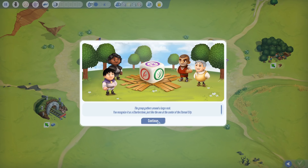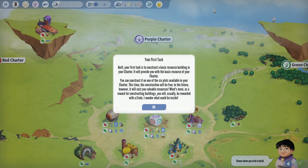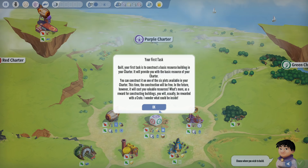The guards unload a number of mysterious crates and forbid you to open any of them. The group gathers around a large rock — the Charter Stone, just like the one at the center of the Eternal City. Your first task, Quill, is to construct a basic resource building in your charter. It will provide the basic resource of your charter, and this time the construction is free. In the future, however, it will cost you valuable resources.